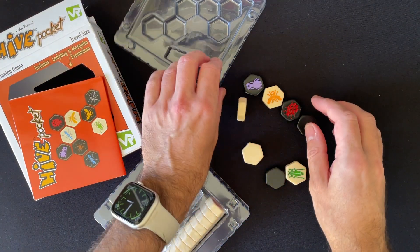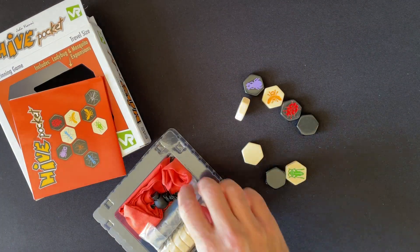You use the black ones for the other side. The core of the game is very similar — you still have to capture the queen.